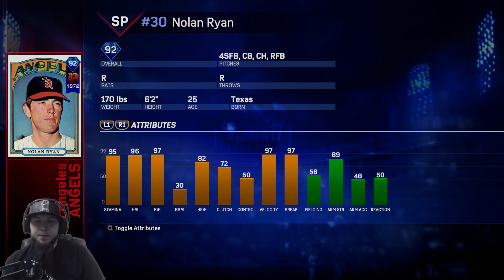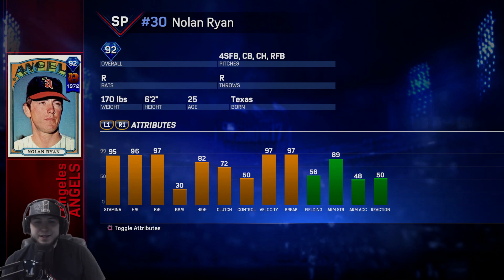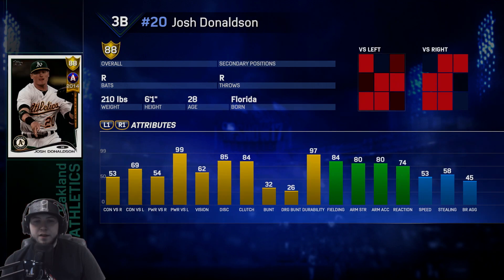Nolan Ryan is the Angels — 92 overall, throws 97 velocity. 57 fielding which is good for a pitcher. Hits per nine 96, K's per nine 97, walks per nine is only a 30, and his stamina is at 95, so he might be a little wild.